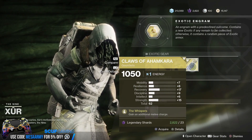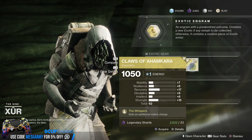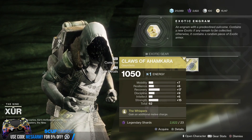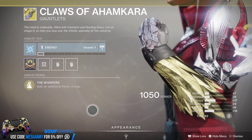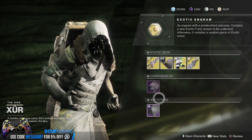Claws of Ahamkara for the Warlock — a 62 stat roll. We've got an emphasis on recovery. I always like to have recovery on my Warlock. I am a Warlock main, so I can make fun of myself. Strength of 15 — those are pretty much the two main emphasized stats. Simply, you gain two additional melee charges. I never use these things, and these are arc.